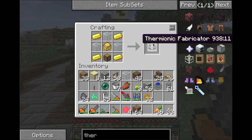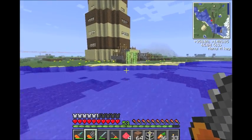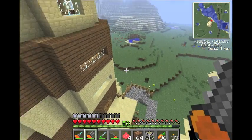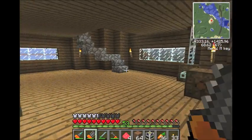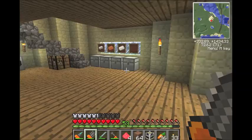Put that in like that, you get the Thermiotic Fabricator. What you do with this thing is it runs on — like the rolling machine — you need to have an engine hooked up to it. So we're going to go put it on that floor with the other engine and hook it up, and I'll show you how it works.